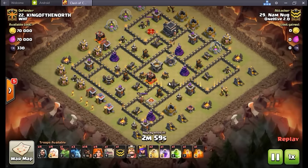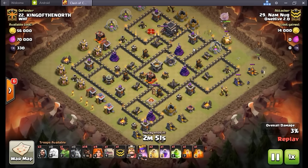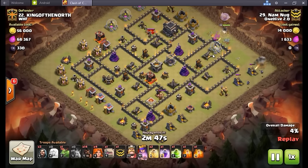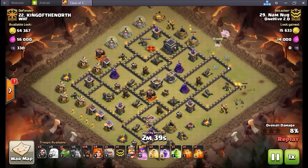It's kind of already been started — it's going to be a process to get going, going to take a lot of volunteers and enough interest obviously. Very early stages of planning. We're just looking for a charity right now, but it's in the works. Anyhow, this is Nam Nug taking out his base.